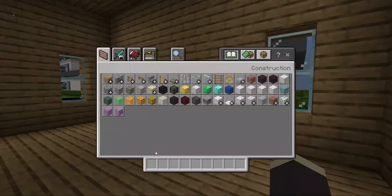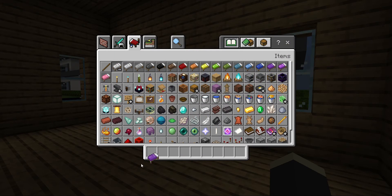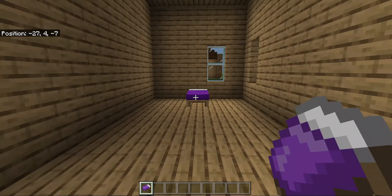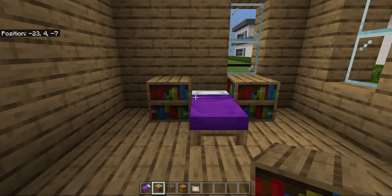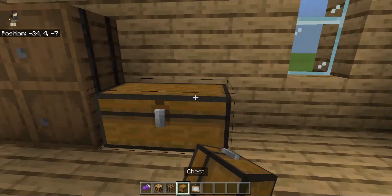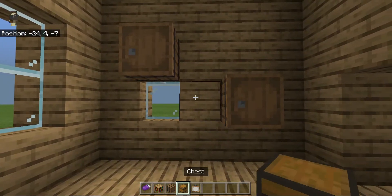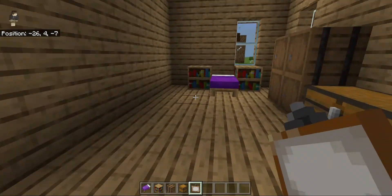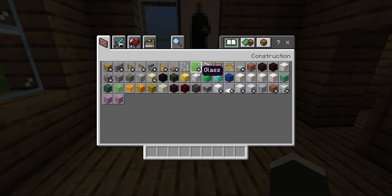For this third bedroom, we're going to use a different color palette — purple. This is going to be like a girl's room, so we're going to have one bed in the middle, two bookshelves, two barrels for a dresser, two chests, and a two-by-one painting — I was thinking the one where the girl is admiring this dude.